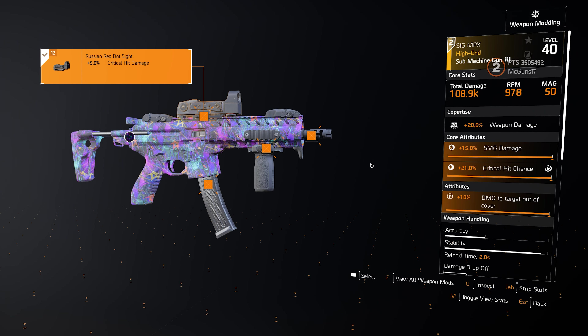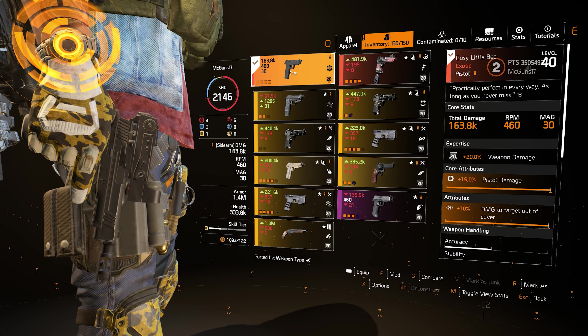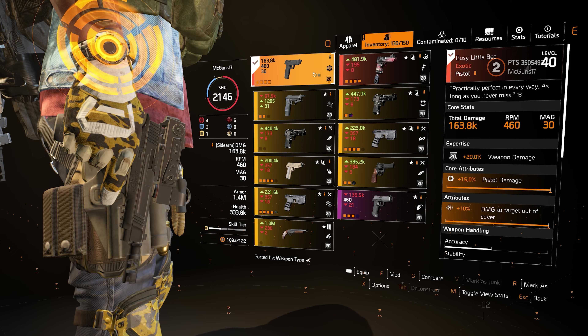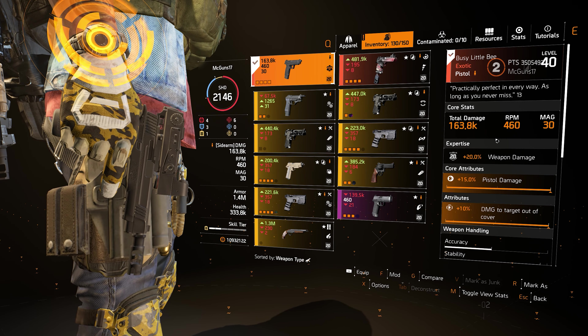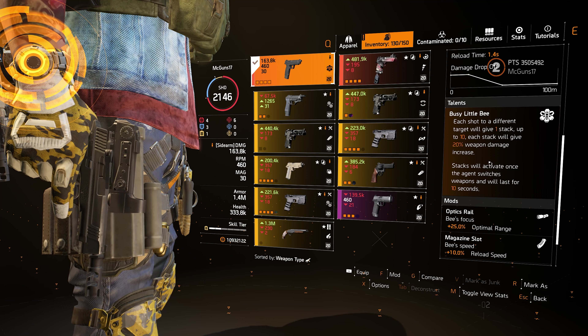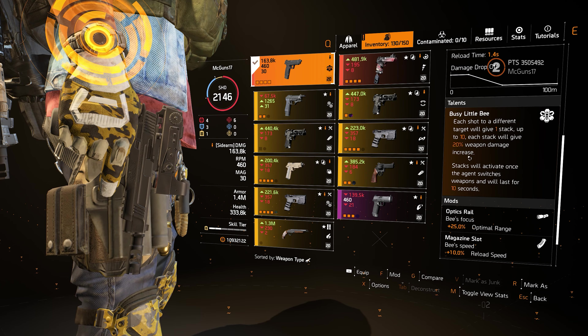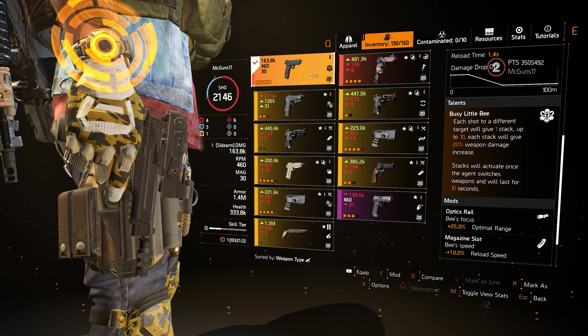For the secondary, I went with the Sig MPX — also my favorite SMG. The Sig MPX has one of the best ranges on an SMG, and I want to stay at range on a legendary mission, especially solo. For the sidearm I have the Busy Little Bee, though I don't really use it — but it will be super strong as a sidearm in many builds, and I'll have a review about it.